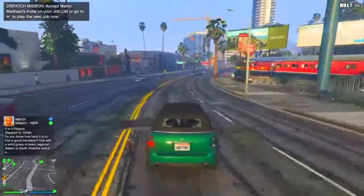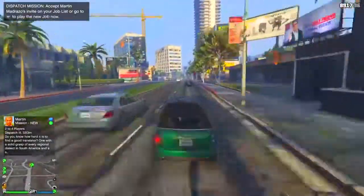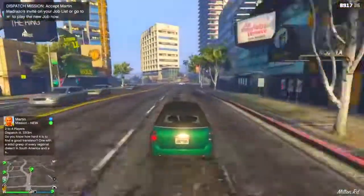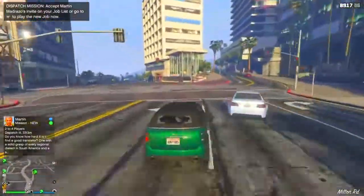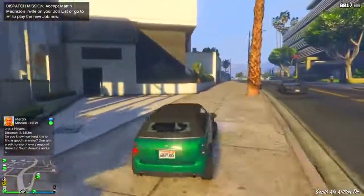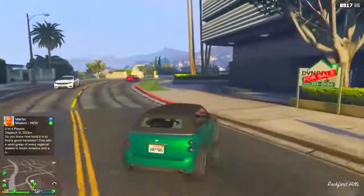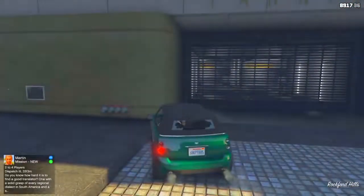Right now I'm making my way over to my Eclipse Towers penthouse garage. If you guys look at the gameplay, I'm already right next to it. We're just going to go up here, go into the garage, turn right, and drive right into the garage, just like that.